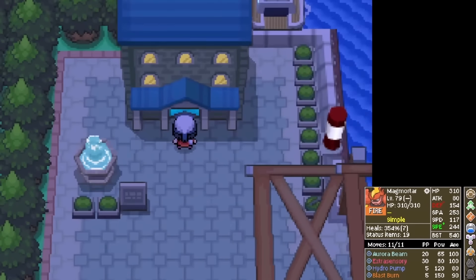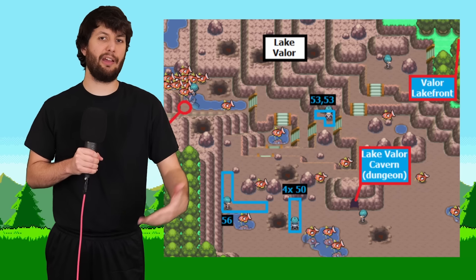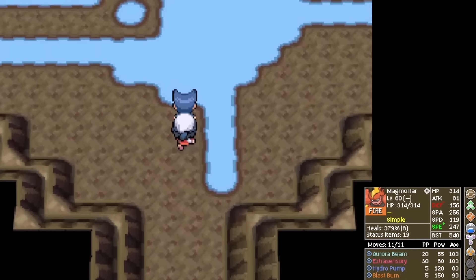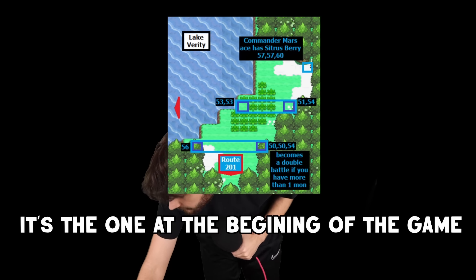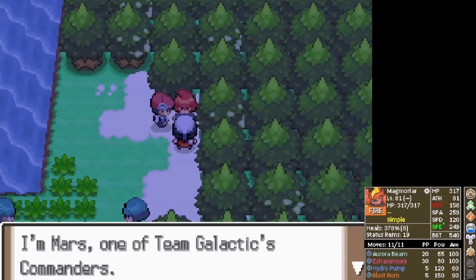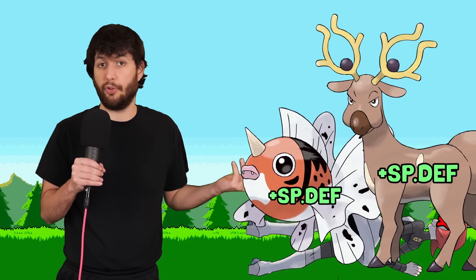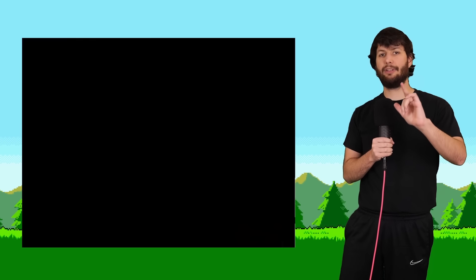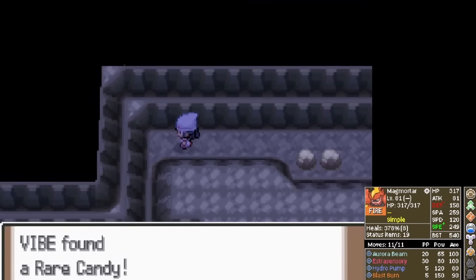We skip to the Canalave Library, go upstairs and hear a boom. We proceed over to Lake Valor to stop Team Galactic's shenanigans, face Commander Saturn — somewhat strong team — and defeat them very easily. Then we go immediately over to Lake Verity, defeat all the trainers there, face Commander Mars who goes down pretty easily. Her team gives us info on Seaking and Stantler, useful for later. It's now time to go to Mount Coronet, which has zero trainers but 20 items to pick up. Notable ones: a Rare Candy — massive — and a Freshwater.